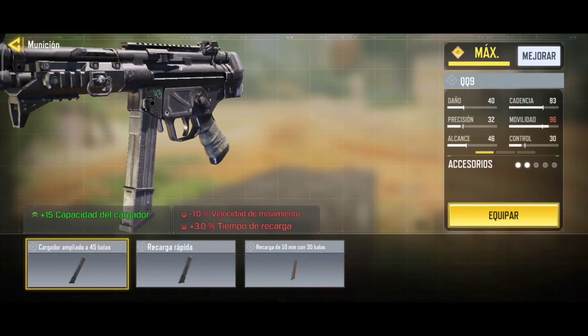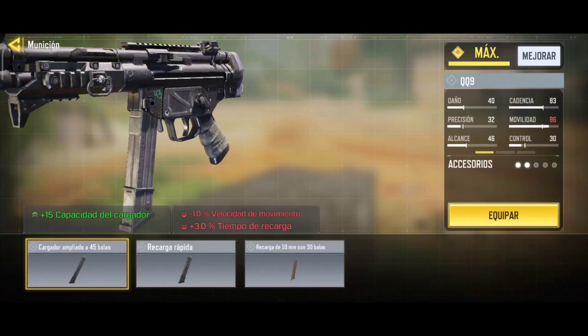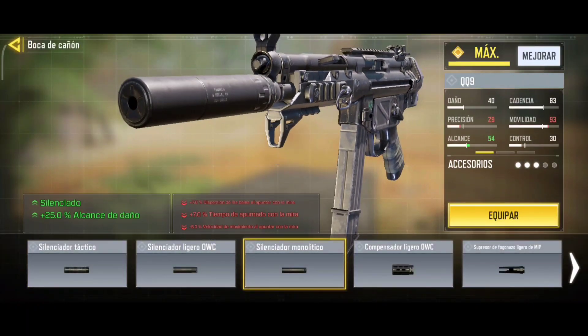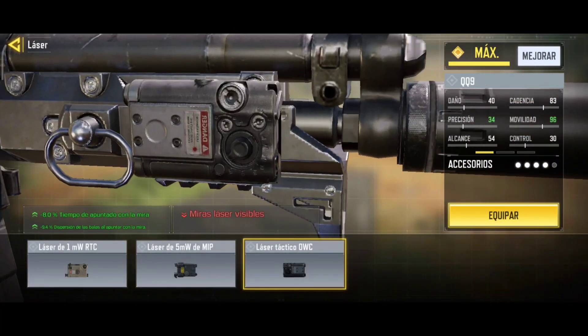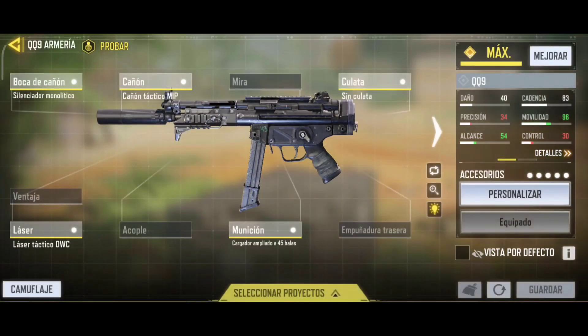Nos vamos a poner la munición de 45. Mucha gente se pone el cañón de 10 milímetros de 30, pero a mí no me gusta. Me gusta más el 45 para matar muchos enemigos de manera rápida. Ahora nos ponemos el silenciador monolítico para tener el arma silenciada, y además nos da bastante alcance. Sobre el láser, el del 5 o el táctico — en mi opinión me pongo el táctico, es mi base favorito y el que más suelo utilizar.